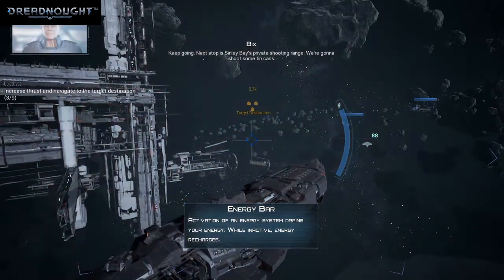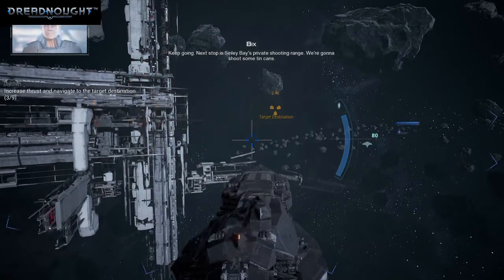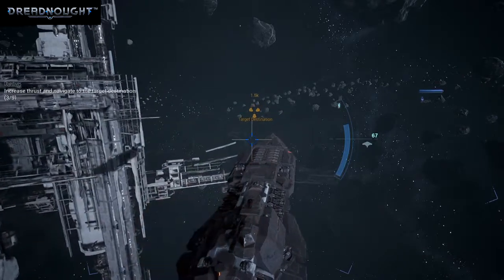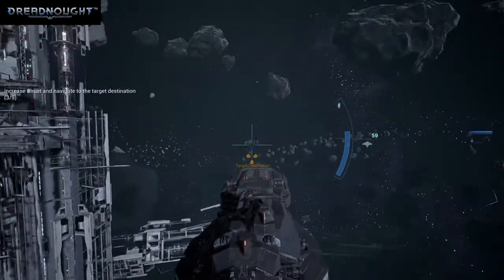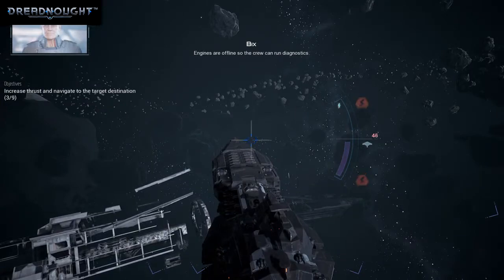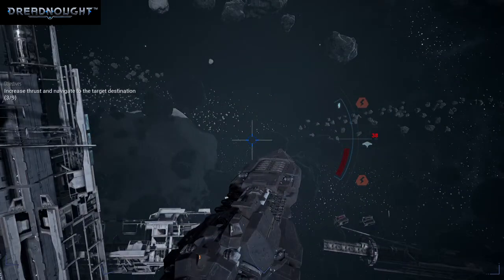Keep going. Next stop, Sidney Bay's private shooting room. Oops, wrong button again — left and right. Reverse thrusters. Engines are offline so the crew can run diagnostics.